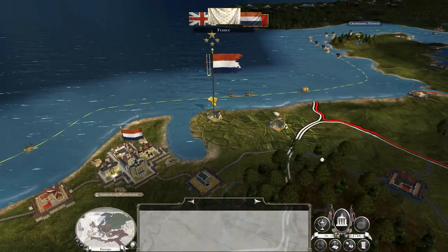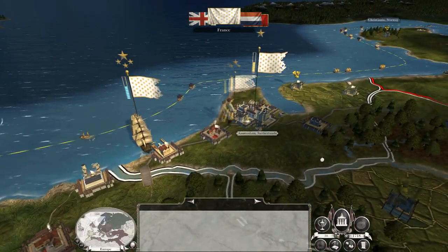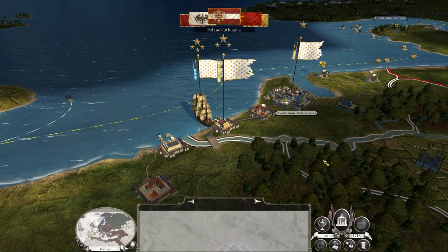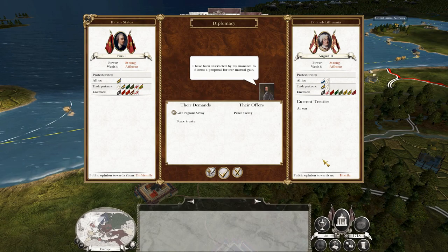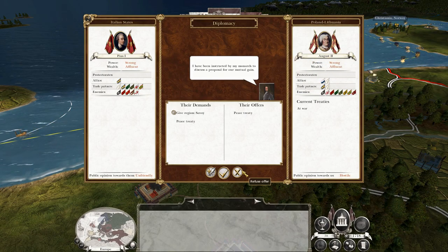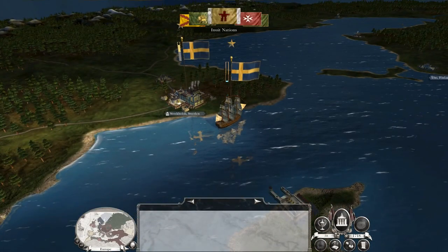Let's hit end turn. Unlike my other campaigns, the Ottoman end turn shouldn't be a massive problem because we are fighting them. It looks like we might have lost the United Provinces — France has just captured their capital. Refuse that offer. And we're back in the ball game.